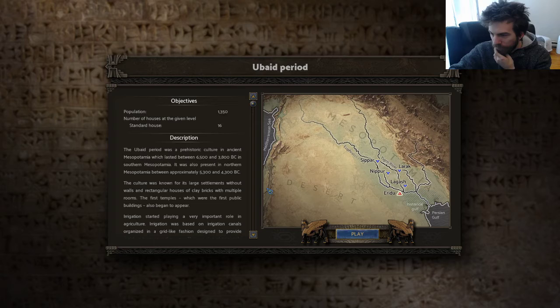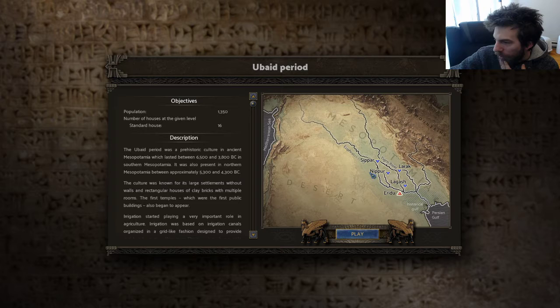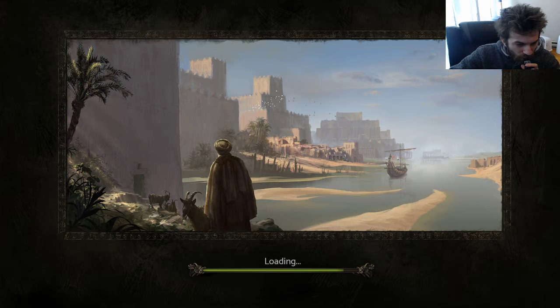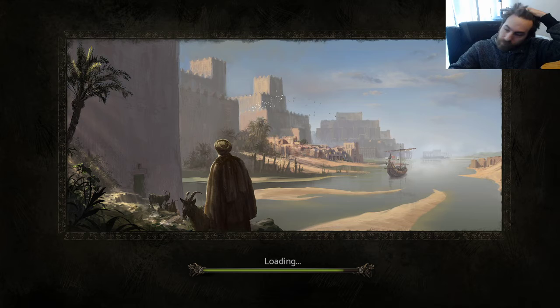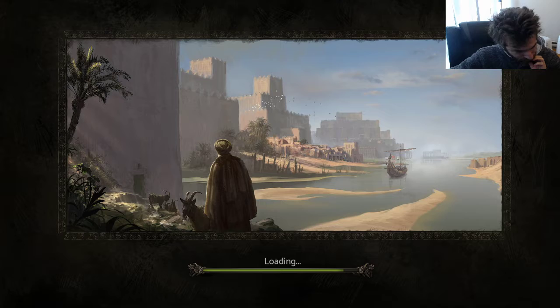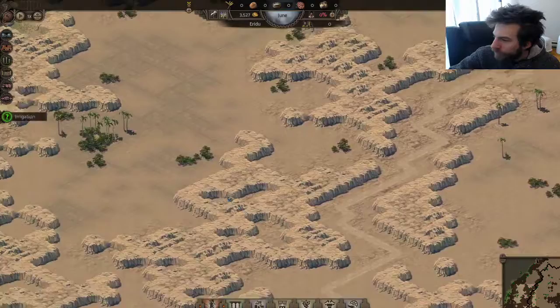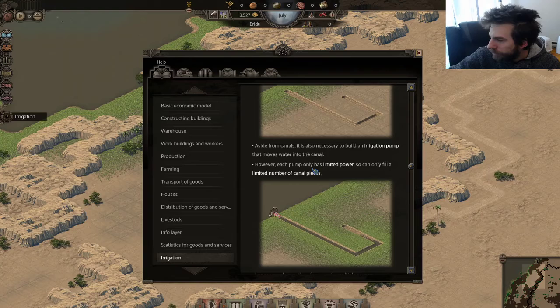Now I'm knowing more — standard houses, so they're gonna need more than just food. A population of 1,350. Normal difficulty. Now that I know what to expect it might be easier. I have no fertile soil so I need some irrigation. If I do something like this it's gonna give me more — that's kind of cool.